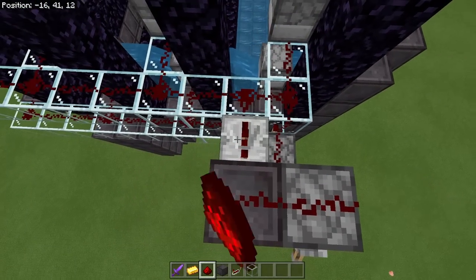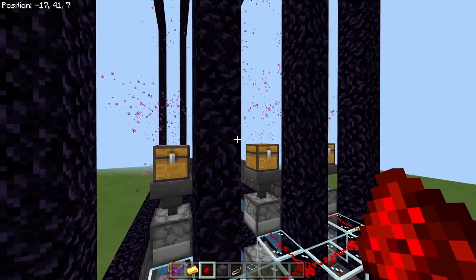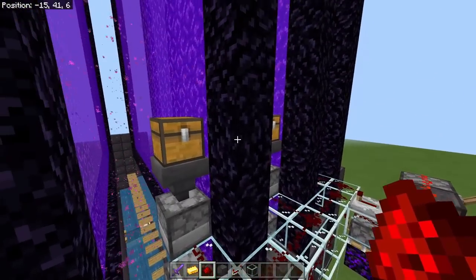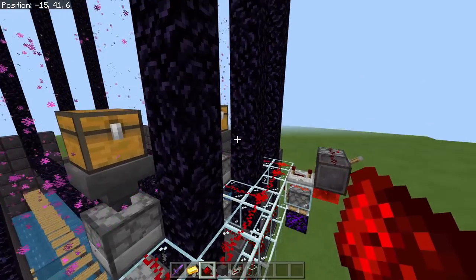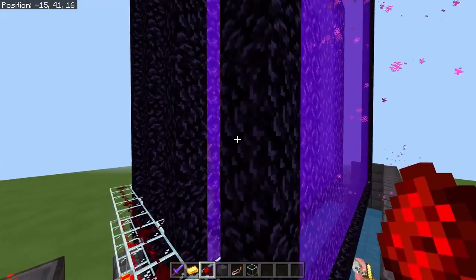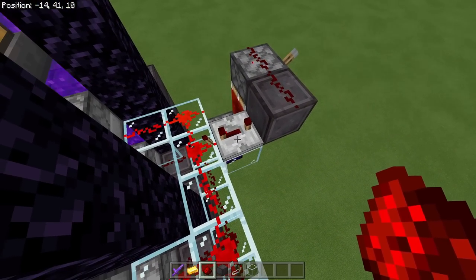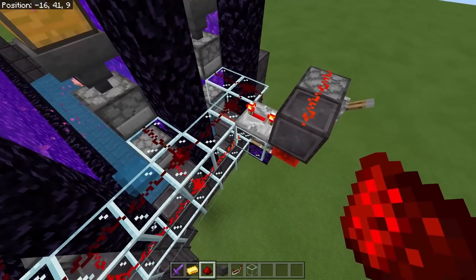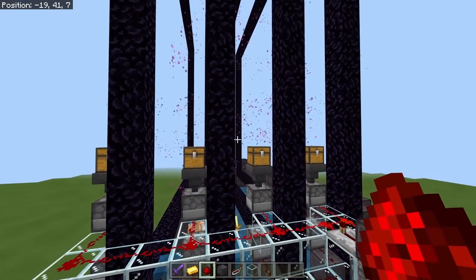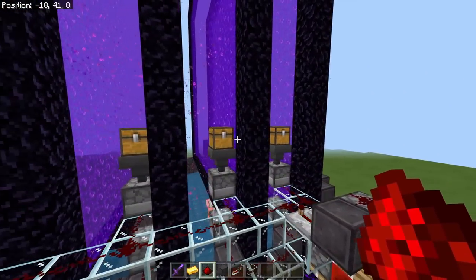If I hook them all up and put this repeater on four ticks, it goes slow enough to work right now with the bug. Keep this in mind: this design is going to work now when this bug is in place. It'll get about 800 gold ingots per hour currently. When they fix the bug, you can simply put this repeater on one tick, or get rid of the repeater altogether and run the redstone dust directly, and this thing will run at 3500 plus gold ingots per hour. It is adjustable — that's super important.